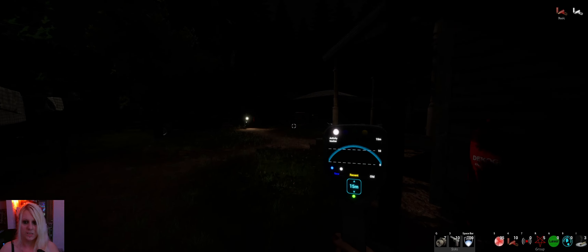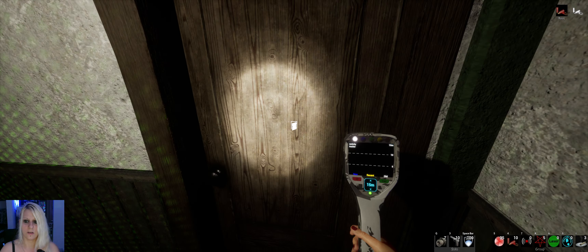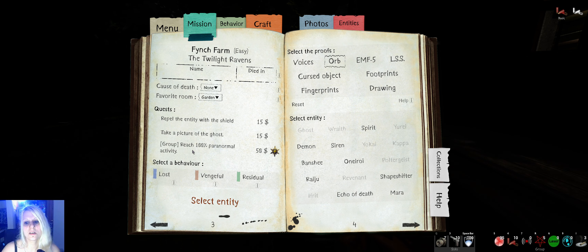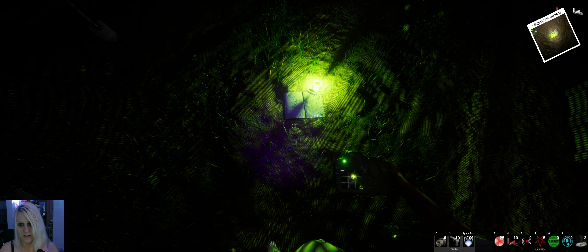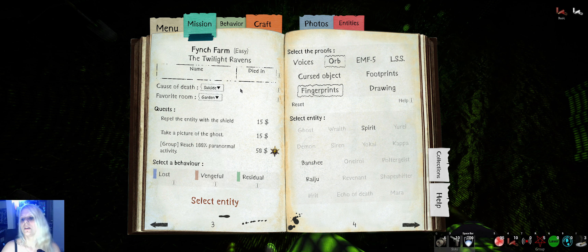Was that a door? Did you close that door or open any door? Are you walking around here? You haven't stepped into the sensor, so how are you doing that? We got the shield picture. Do we have fingerprints? We have fingerprints! Okay great. Again, eventually it could also be a spirit because of that.